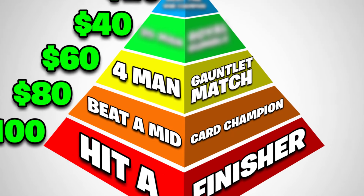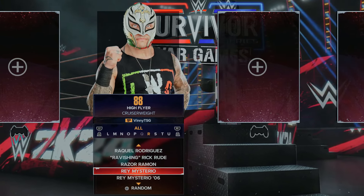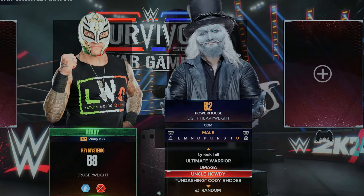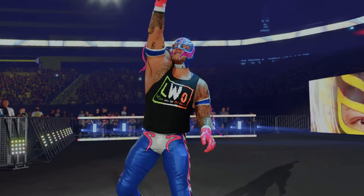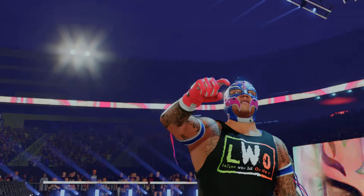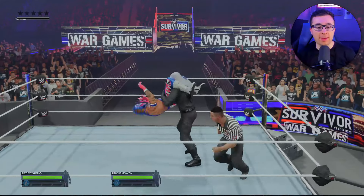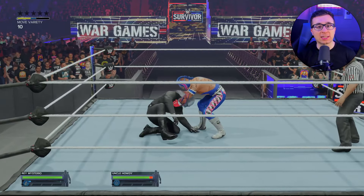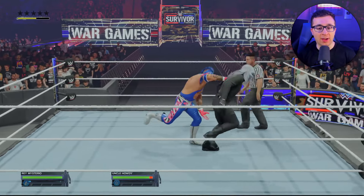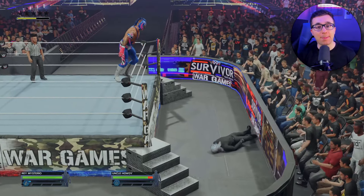We climb the pyramid again as challenge number three will be win a four-man gauntlet match. I will be using Rey Mysterio. We will take on Uncle Howdy, Bobby Lashley, and Doink the Clown. Rey Mysterio from the number one entrance spot — we got to go all the way. Three legend matches essentially back to back to back. This is going to be tough.